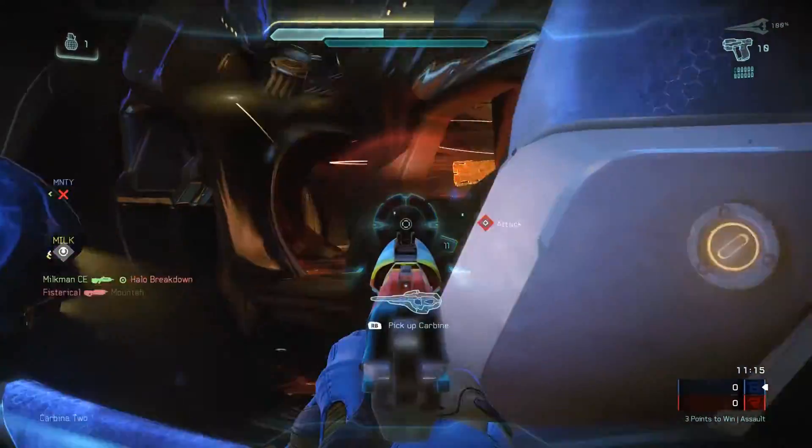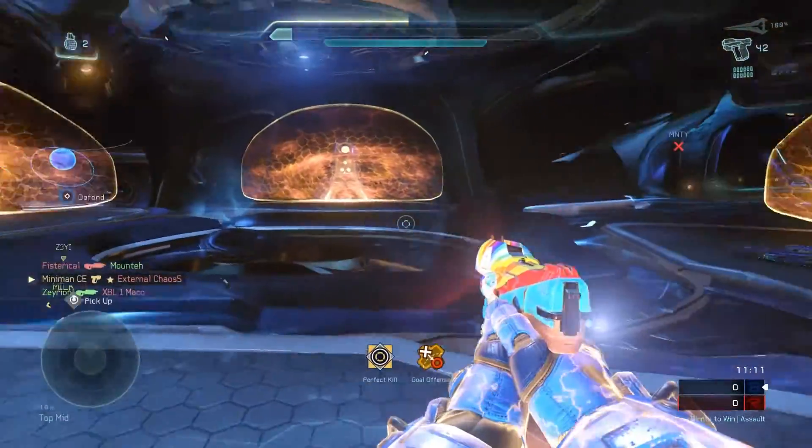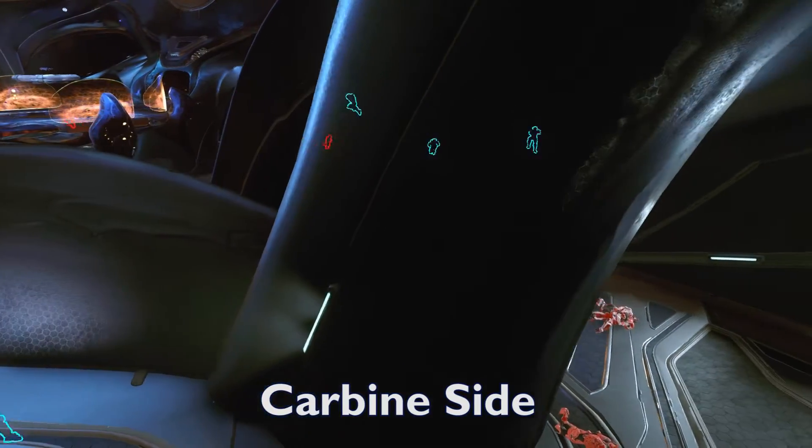The key thing to remember about the spawns on Truth is that there are four places in general that you can spawn on the map, and obviously the game is going to try and spawn you in the safest place possible. The four general spawns are the top and bottom of the base, the carbine side, and the pink side.